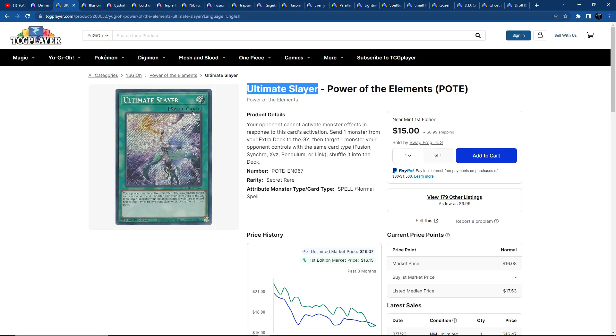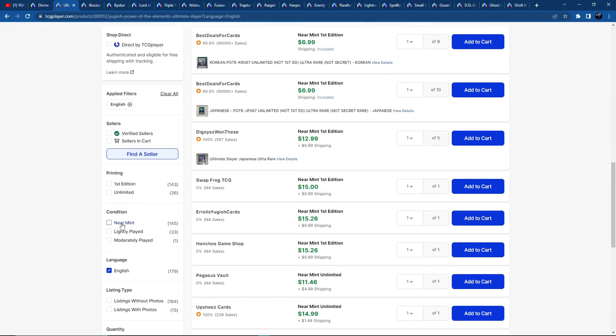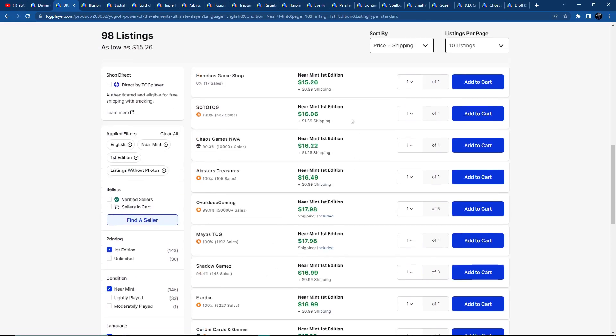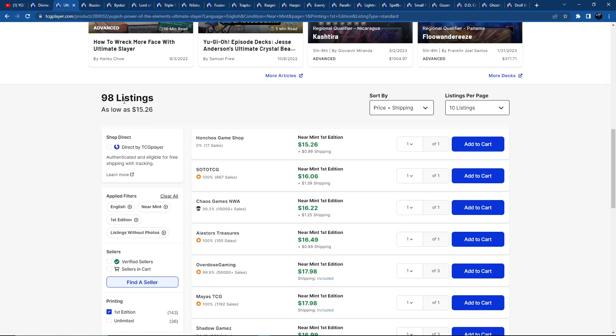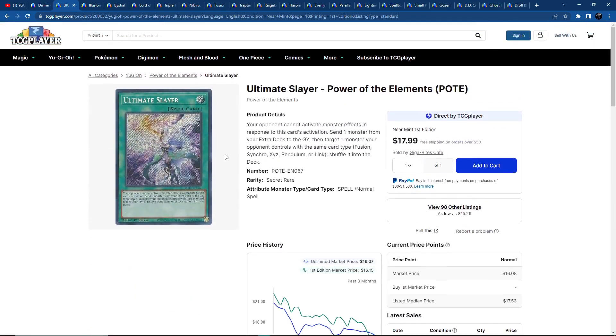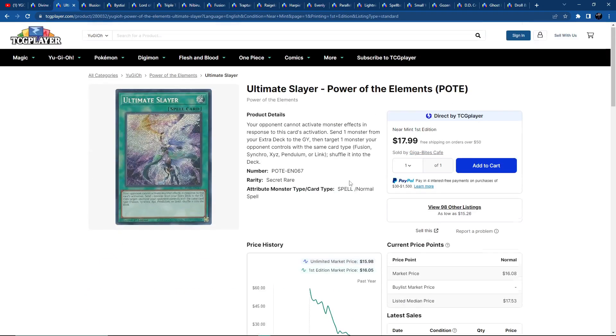Moving on to Ultimate Slayer. Shout out to the community member from a previous video who pointed out that Ultimate Slayer is a great underrated sleeper card. It's just $15 to $16 right now. If we clean up the listings janitor-style, we see $16, $17, but it quickly goes up to $18 and eventually $20. When you see under 100 listings, that means people are buying this card. It's broken — similar to a spell version of Deep Barrier, with a couple of differences. It's a great card — a Secret Rare from Power of the Elements with no reprint yet. Definitely a card you want to keep on your radar.